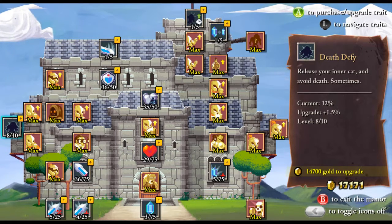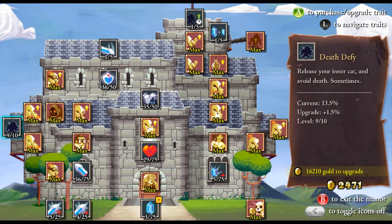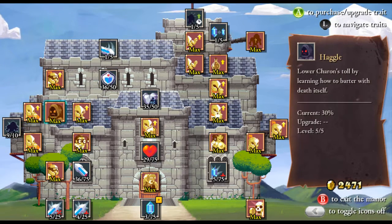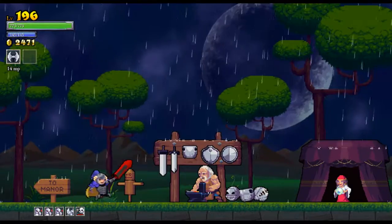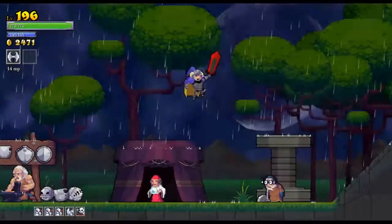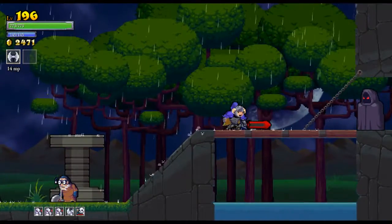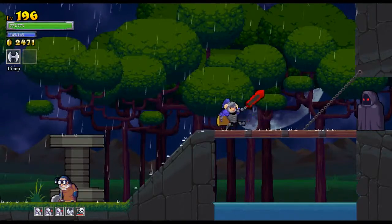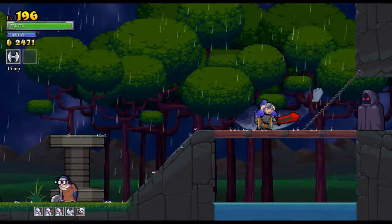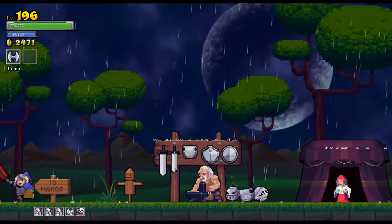I only need one more time for that to happen. Let me identify what this does — it says 'release your inner cat and avoid death sometimes.' So when I'm playing, if I take a hit that's my last hit, there's a chance I might recover and just be able to proceed playing as if that hit never occurred. It's never happened to me yet, so hopefully it'll happen soon.